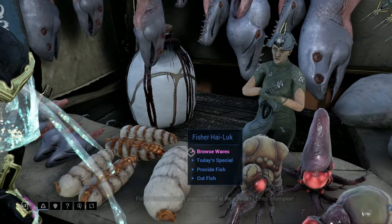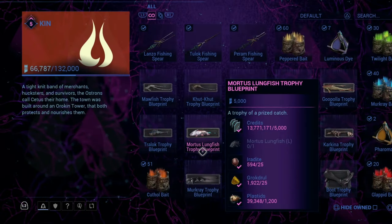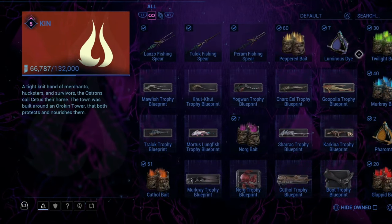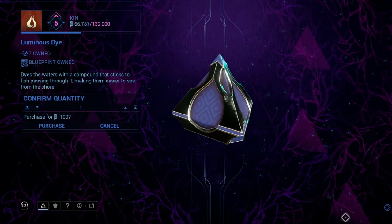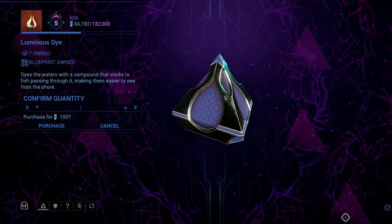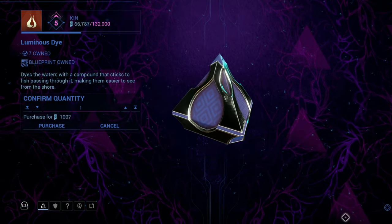If Oxelis is not an option for you, you can use luminous dye to illuminate the fish. This is a one-time use item, so you need to keep buying more to use more. The fishing gear item can be bought from Fisher High Luck in Earth's Cetus for 100 standings each.